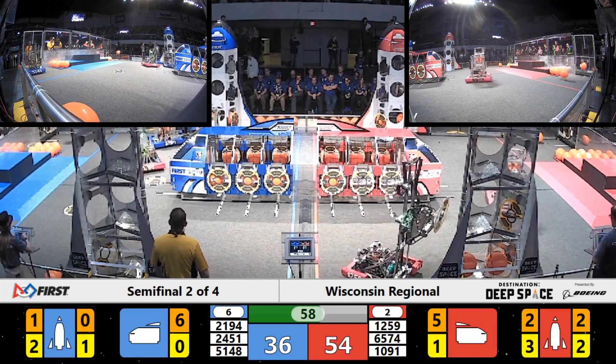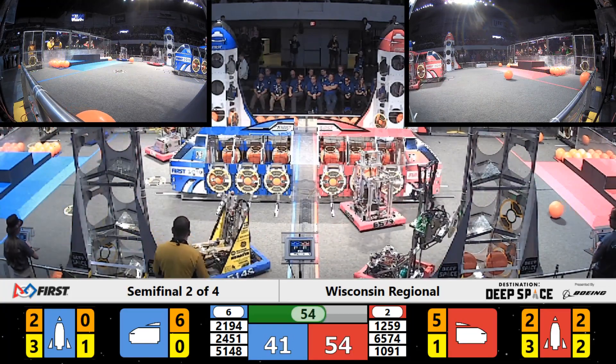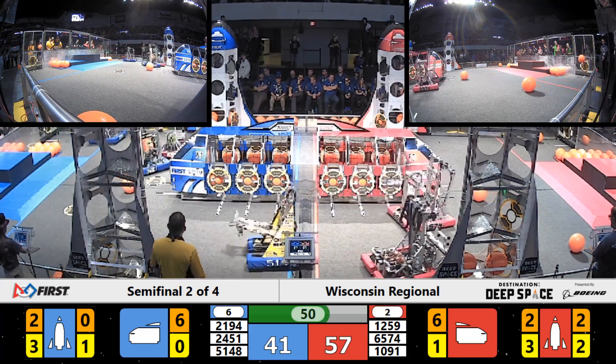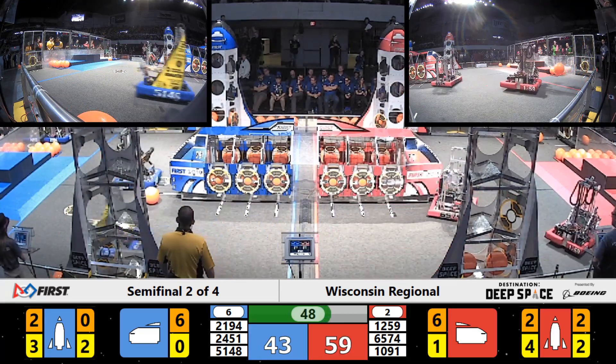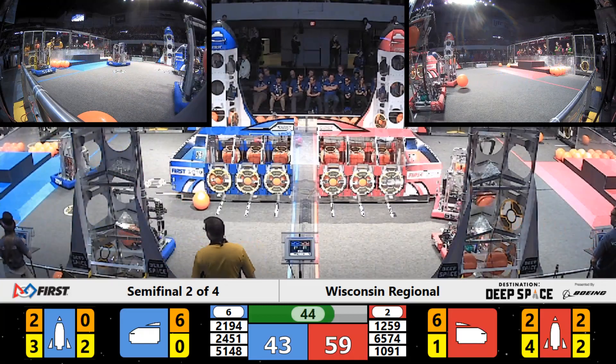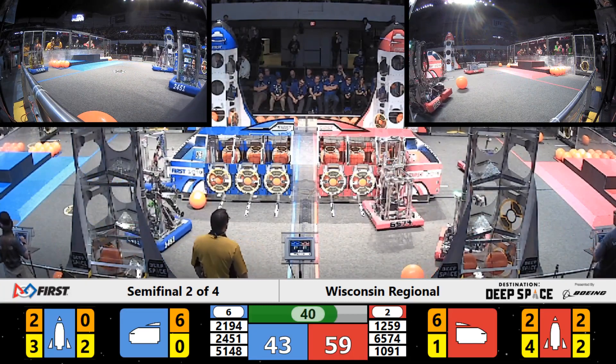Red still with the lead. One minute remaining, 54 to 36. New Berlin drops off a two-point hatch panel for your blue alliance. Fondy Fire grabs a hatch panel from a human player, while Pwnage moves in behind New Berlin, dropping off three points of cargo in that blue alliance rocket.